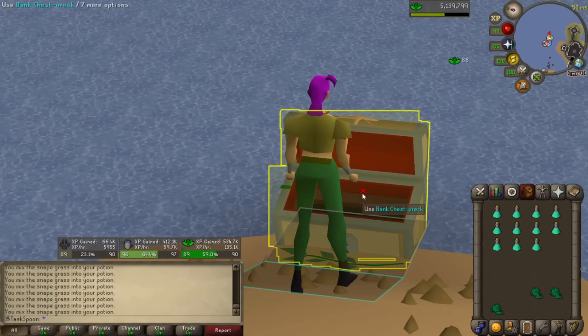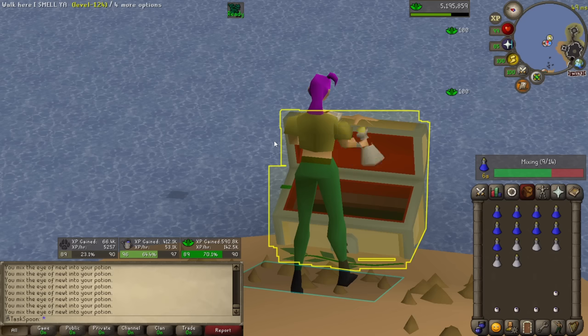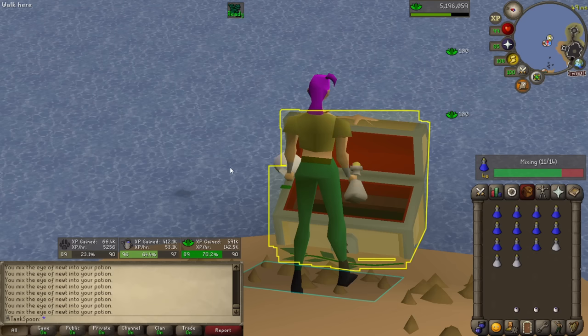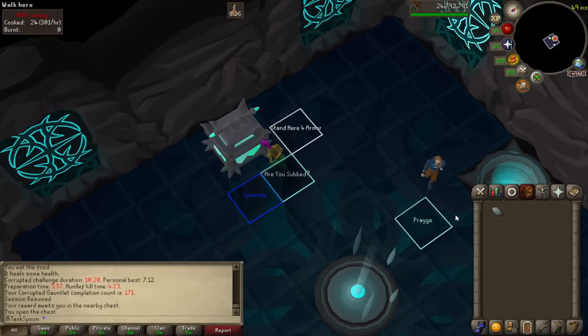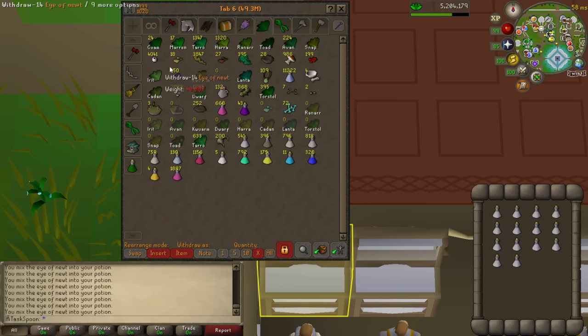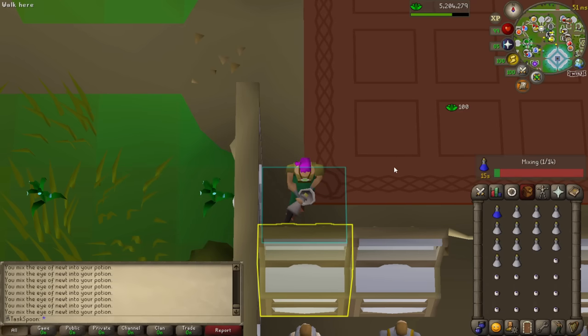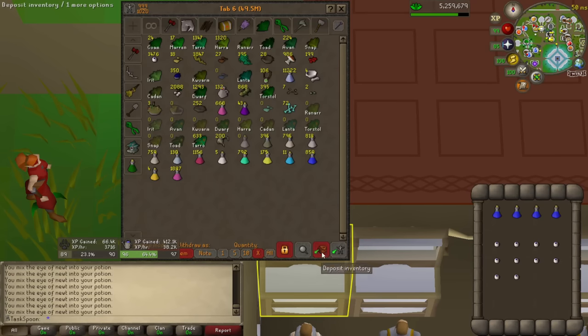And there are the prayer potions done. I realize there's been a lot of Herblore so far in this episode, so I think I'm going to do a couple of those other things I mentioned — right now I'm feeling like some Corrupted Gauntlet. My ping is spiking like crazy though, so I'm just going to continue making potions for the rest of the night, and hopefully tomorrow morning it'll be better. And there is the last of the super attacks — 83% of the way to 90.